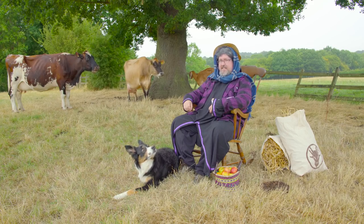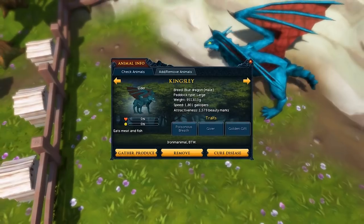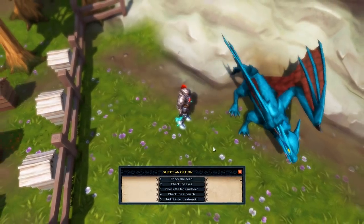Some animals have traits unique to that species, and some traits are needed to unlock the special rare form. Traits can be passed on genetically, and special bonuses are given to animals that are bred. Animals can unfortunately suffer some nasty diseases if they get unhealthy and unhappy, but diseases can be easily cured just by giving a thorough inspection and finding the right cure. Your animal will be back to munching strawberries in no time.